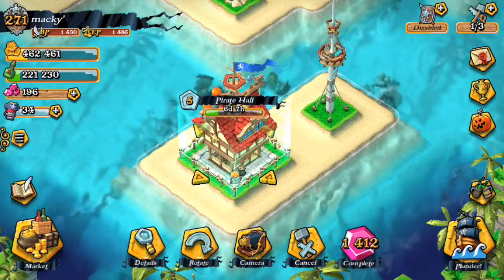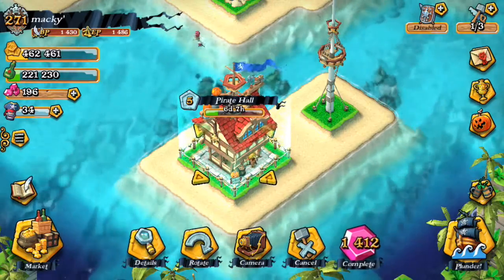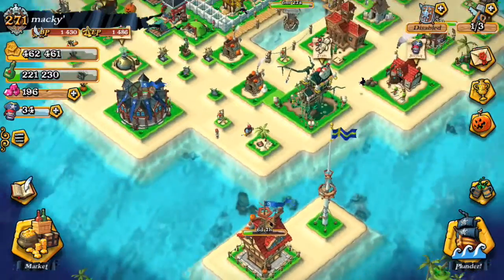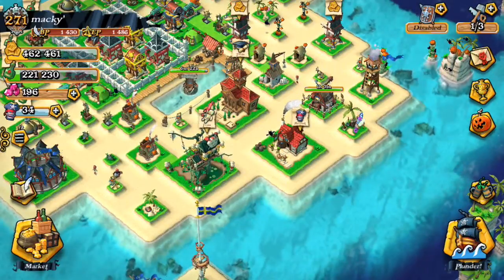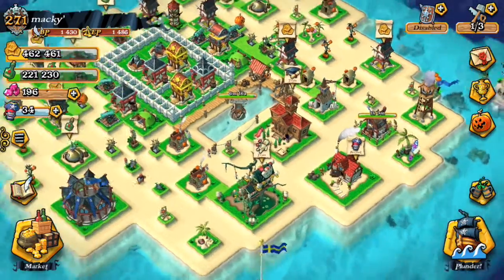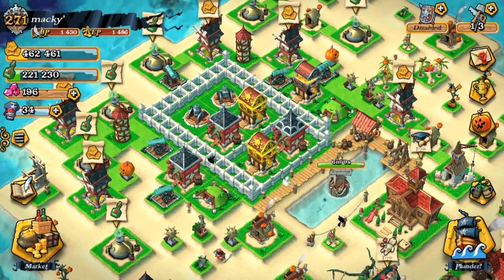Currently I am on Pirate Hall 5, upgrading to Pirate Hall 6, and it's going to take some time. For the moment I have a farming base with a lot of buildings on this side to make enemies have a long way to go to get to the loot, and I have a double wall around my chest.